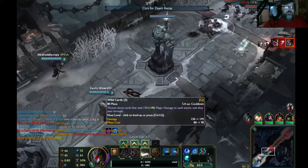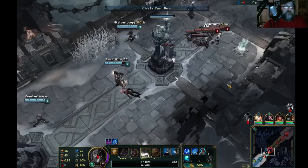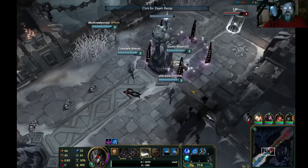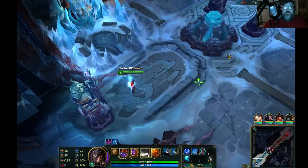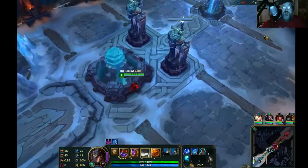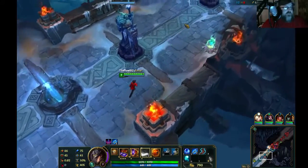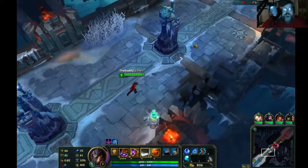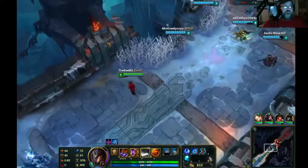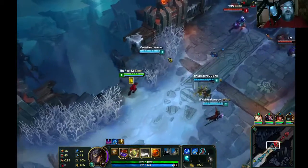Got Pantheon though! I shouldn't have chased so hard but they came in to dive under the tower for me. Throwing snowballs — that's the worst part of ARAMs. People who can't really play rely on those stupid snowballs.